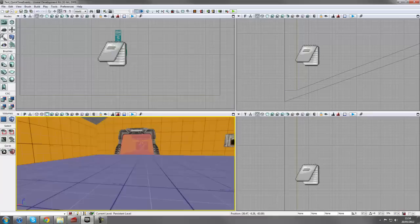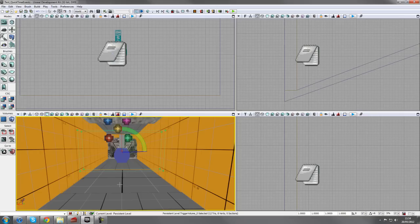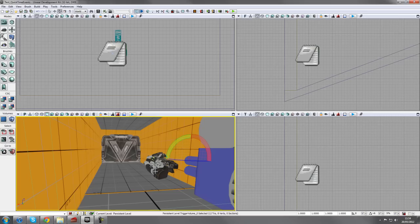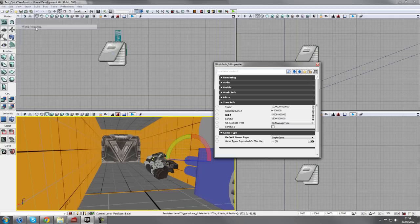One of the first things you'll have seen is we hit this trigger volume and our camera took over. Keep in mind that previously in the tutorials we were using the UT Game game type, which gave us a default weapon. The icons I was drawing on screen only work on a Mobile Extended Game. So go to View World Properties, Game Type - I've got Simple Game set as my default, because UT Game wouldn't support some of the things we're doing here.